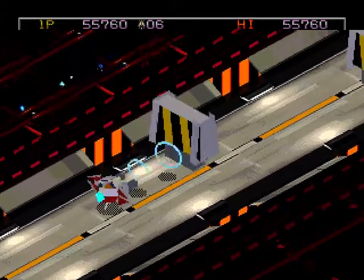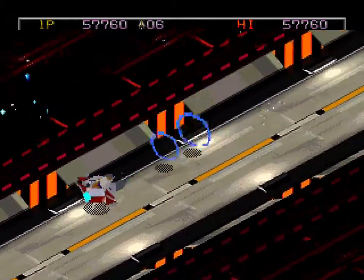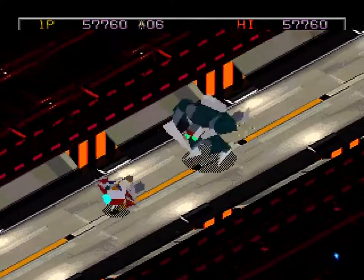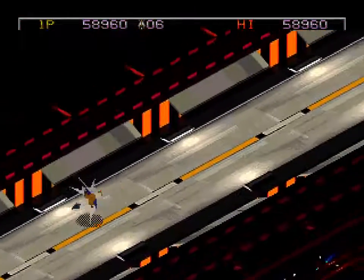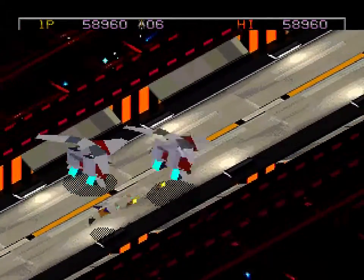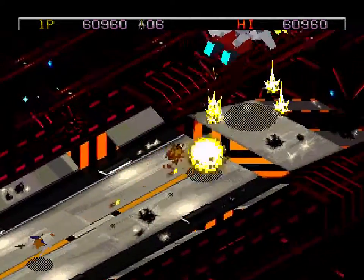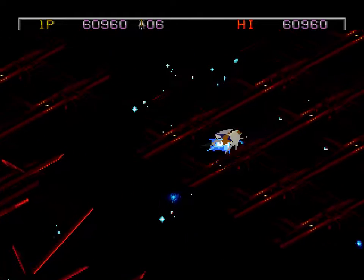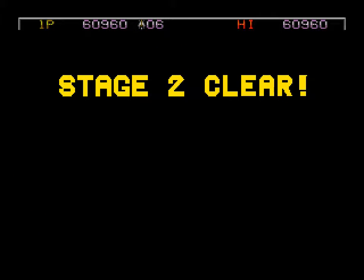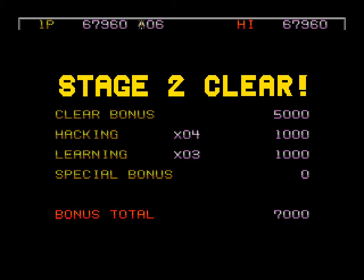All these barriers — there are so many enemies around here. They really don't want me to escape. Robot! Abandon ship! Or robots. Alright, we made it! We're out of here! Stage 2 clear. And this time we get hacking and learning bonuses, because we took enemy ships. Yay.